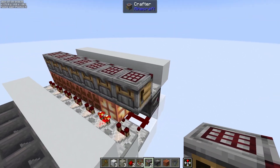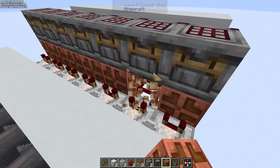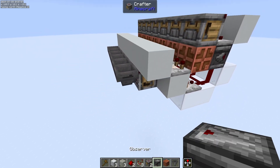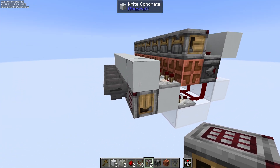And then a comparator here, another autocrafter, and then a copper bulb — and we'll just reset that copper bulb to the correct state.